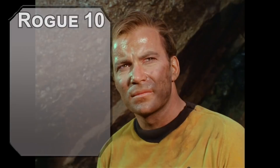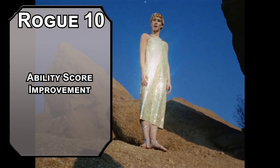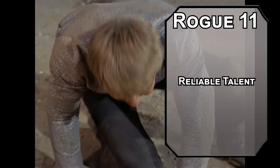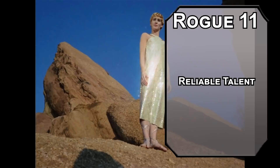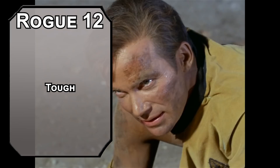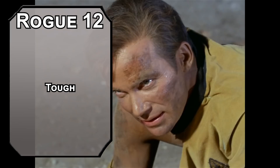Tenth level Rogues get another ability score improvement — Dexterity this time. The laser is going to be much more useful, but people take it from you a lot, so we can't ignore Strength. Eleventh level Rogues get Reliable Talent, meaning the lowest you can roll on a skill check you're proficient with is a 10, and you still add your modifiers. That means a minimum of 27 on Persuasion and Deception checks, 22 for Investigation and Perception, 21 for Intimidation, 20 for Athletics, and 16 for History. Our capstone is the 12th level of Rogue for one last ability score improvement — rather than Strength or Dexterity, grab the Tough feat, giving you an extra 40 HP to survive in harsh alien worlds.